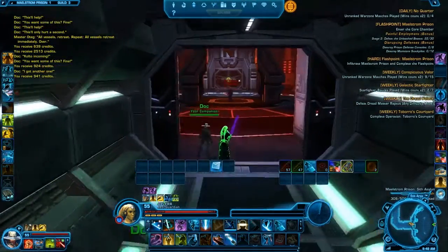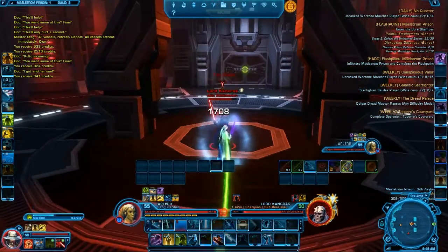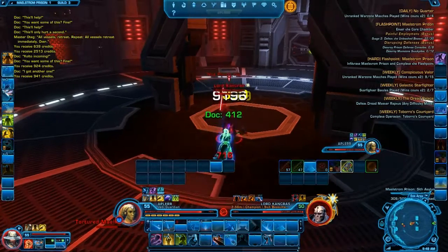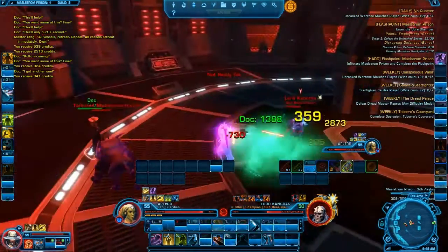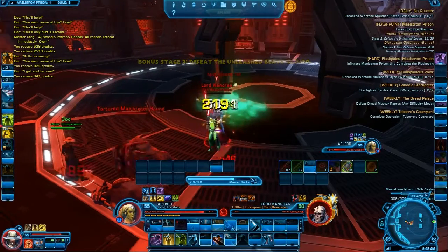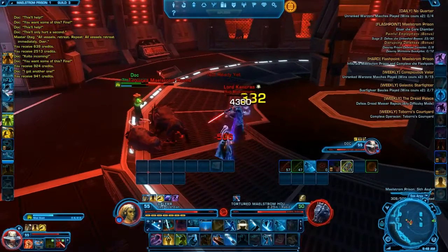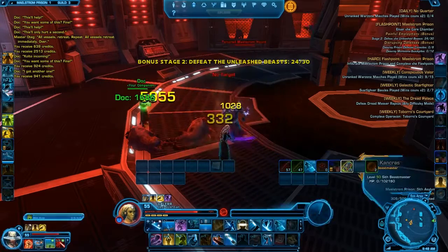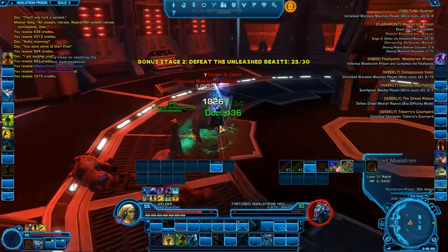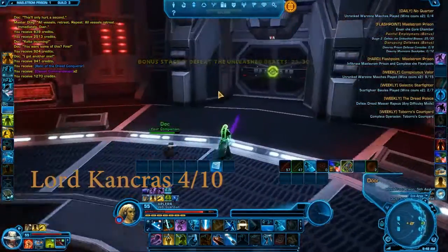The next one is another miniboss. Basically what you need to do is DPS the boss, and when adds come in, DPS them as well. If you want you can avoid them by going to the side, but if you're leveling up you should kill them because you receive good XP for it. So for me this second miniboss is still not much of a big thing — a 4 out of 10 as well.